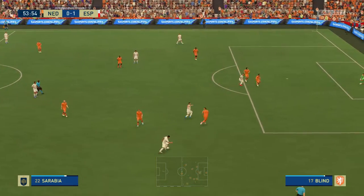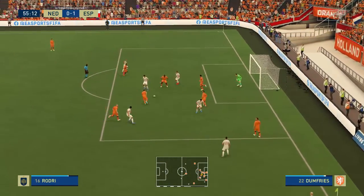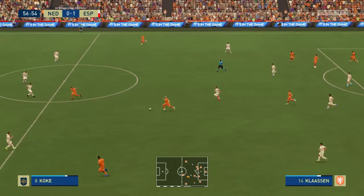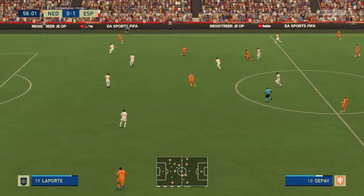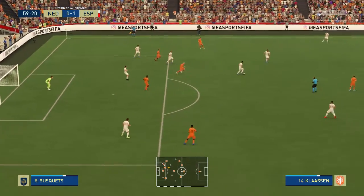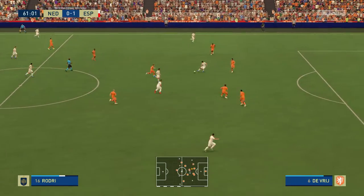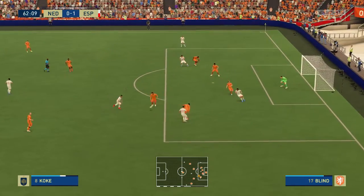Pablo Sarabia with crossing possibilities. The cutback. A fine tackle there to prevent the chance, racing forward trying to catch them out. Here's Berghaus. Ollar Sabal. Koke with it — can they trouble the opposition this time? Very comfortable when in possession. Great block.